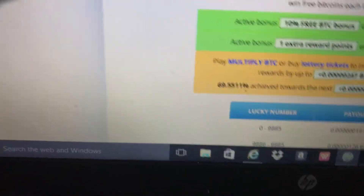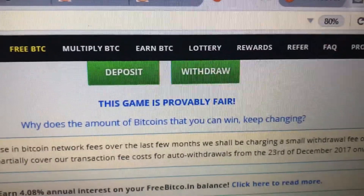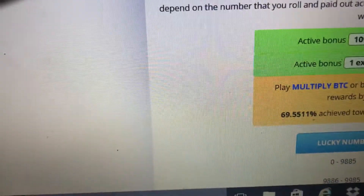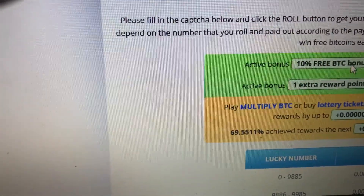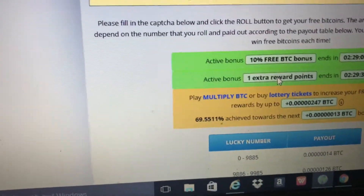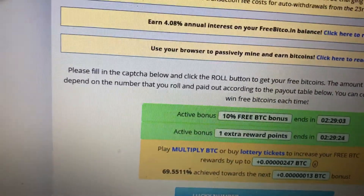With the reward points, you click on the rewards section up here. With reward points you can buy a 10% free Bitcoin bonus when you roll, or an extra reward point when you roll, or save them up for Bitcoin or gift cards — stuff like that.